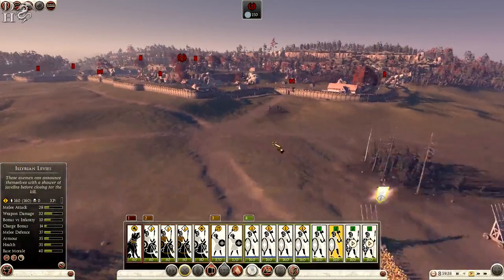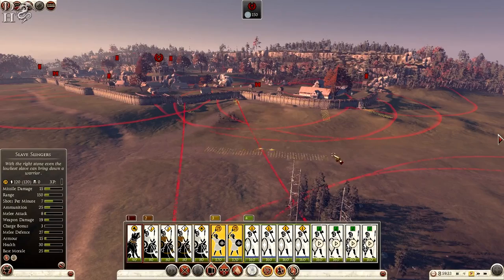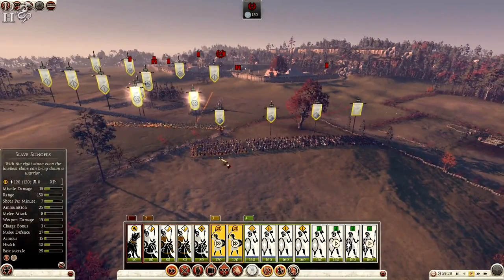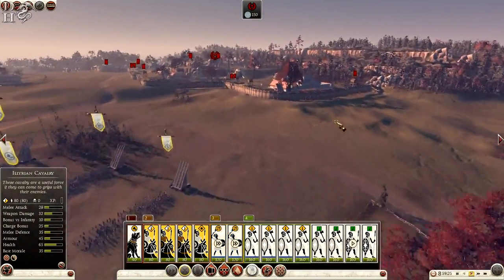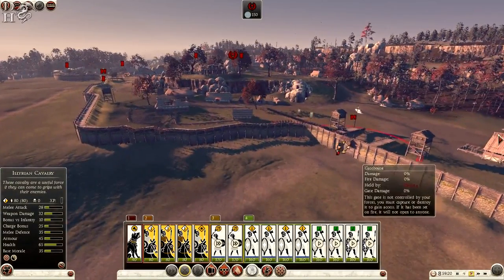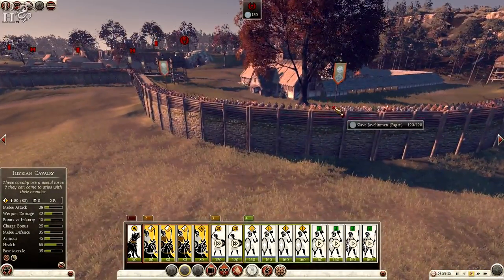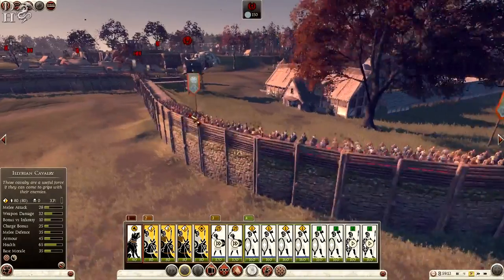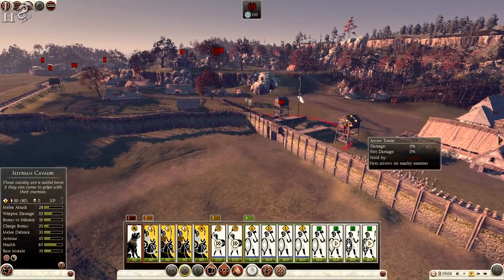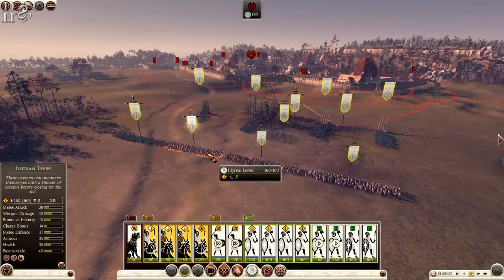I'm sending four units to the walls with deadly missiles ready. The problem is I have a lot of cavalry, which are kind of redundant in siege battles until you get them through the gates. Once I get to the walls it should be okay — just need to watch out for the towers. I have some levies in reserve as well.